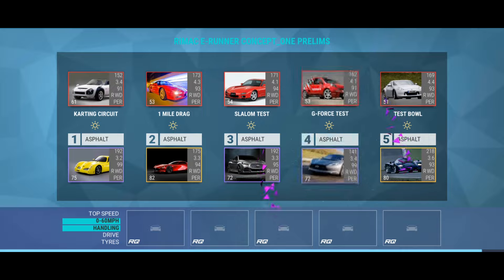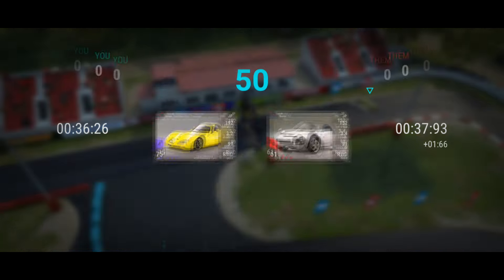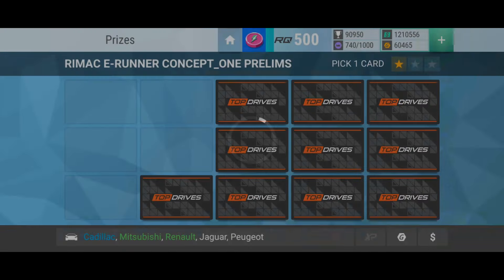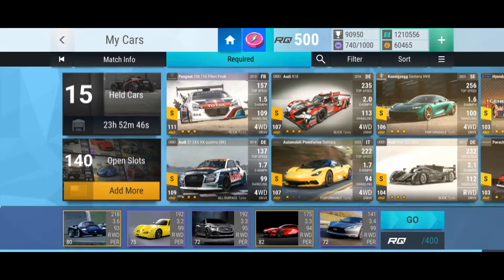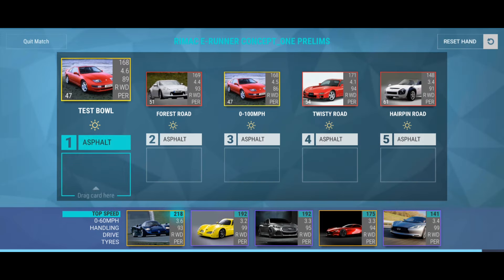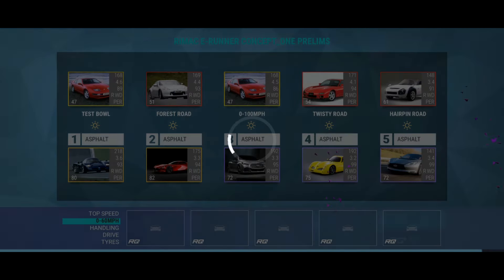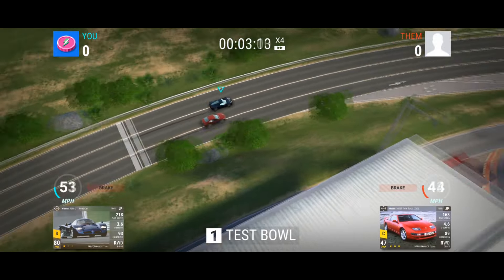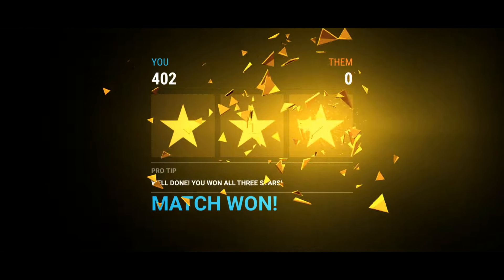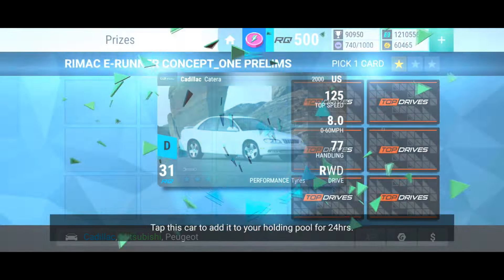That's a win - 392, three stars. Mitsubishi, a Peugeot, and a Jaguar. A couple of tickets done - let's play the third one. These all look pretty easy still. This Nissan is my top-speed car, even though it's a good car anyway. It's the highest top speed I've got so far and it's working for me. 40th, three and zero. Get a car, some cash.